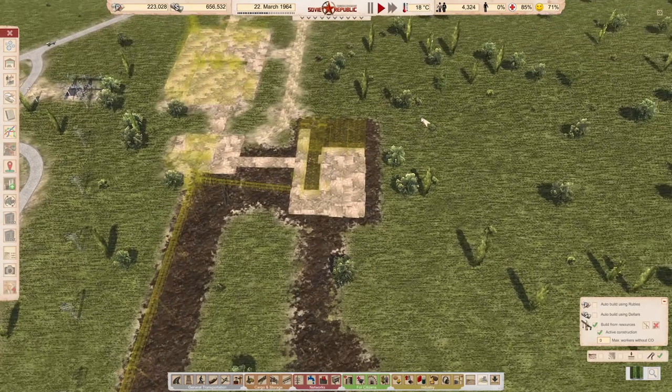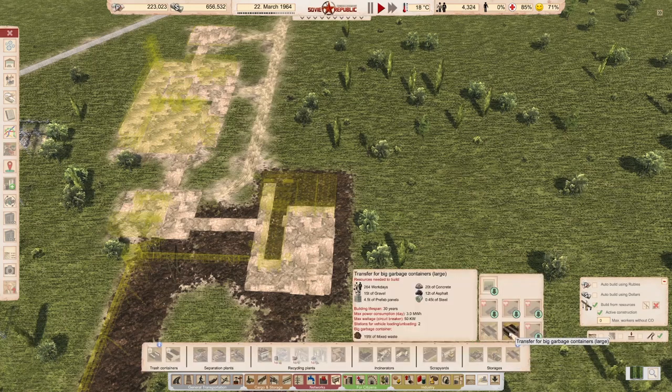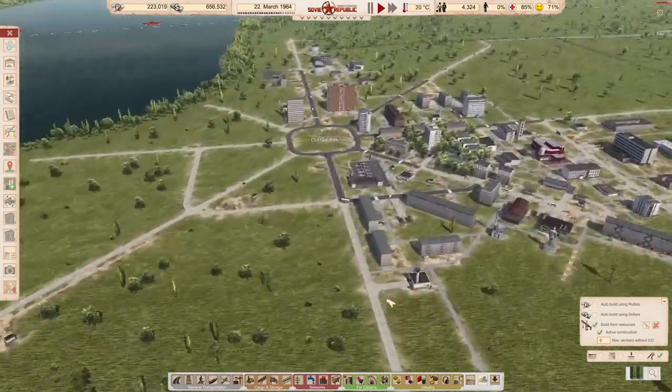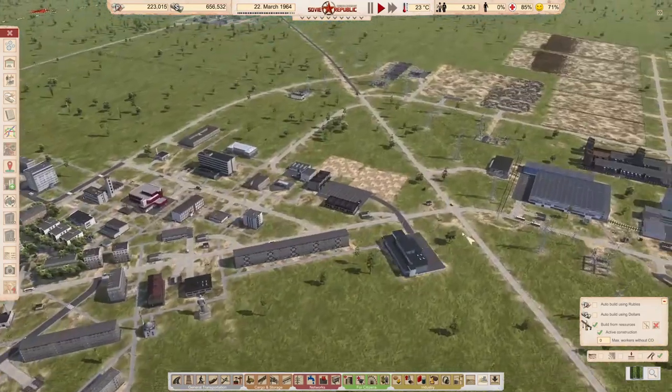And then from here, we have the most important one — I think it would be container storage of waste, or maybe not container storage. Maybe we need a big storage that's going to be burnable waste. We need to start processing this as soon as possible anyway — the burnable waste.